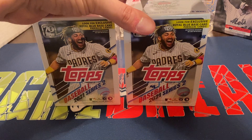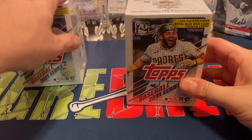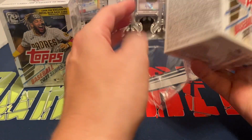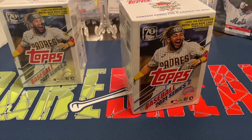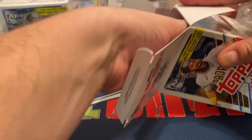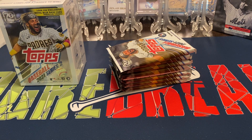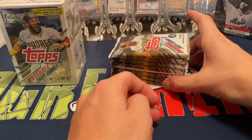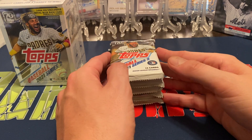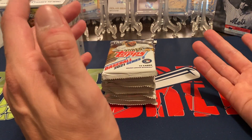I'll give a little explanation of them as we pull. From what I know, I believe the Target boxes will have a Juan Soto — I think it's a 30-card set — kind of like what they did with Bellinger for Series 1. Look out for Target having Juan Soto cards. I'm assuming Walgreens will probably have their yellow parallels, and Meijer will have their parallels as well — I thought they used to be blue, but there's no Meijer's by me, so I'm not sure.